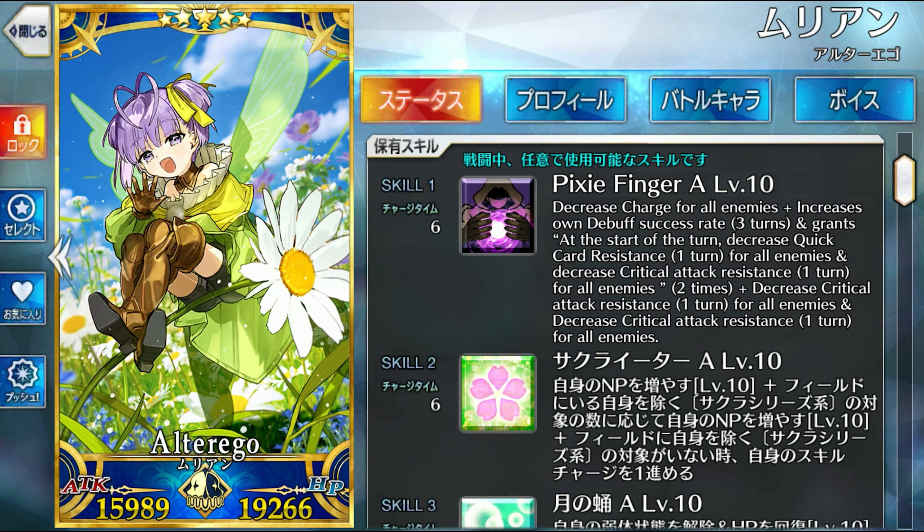That means if you hit them with a critical arts card, it treats the card as if you have a 50% arts buff, and increases your star generation, damage, and NP generation.